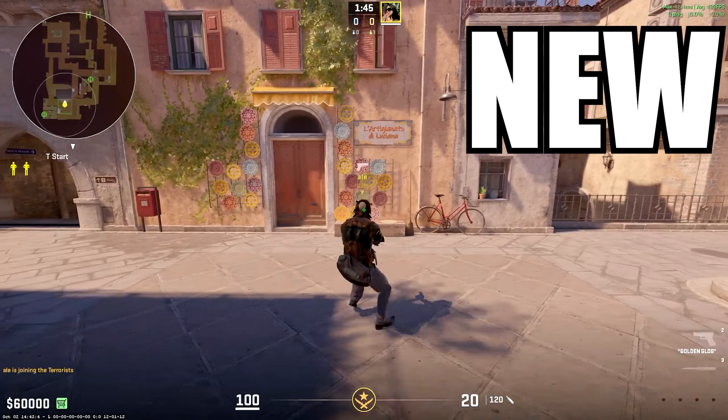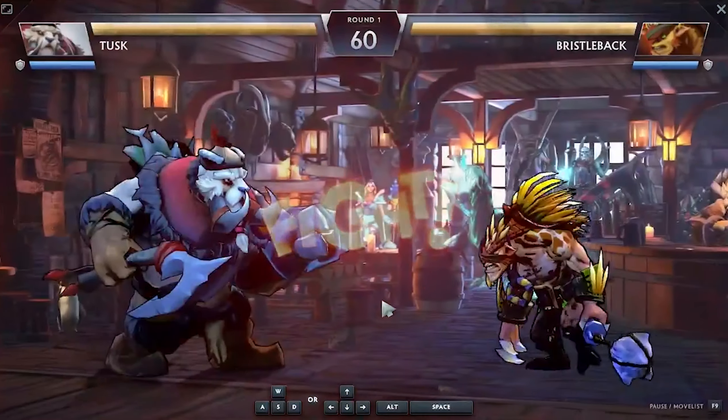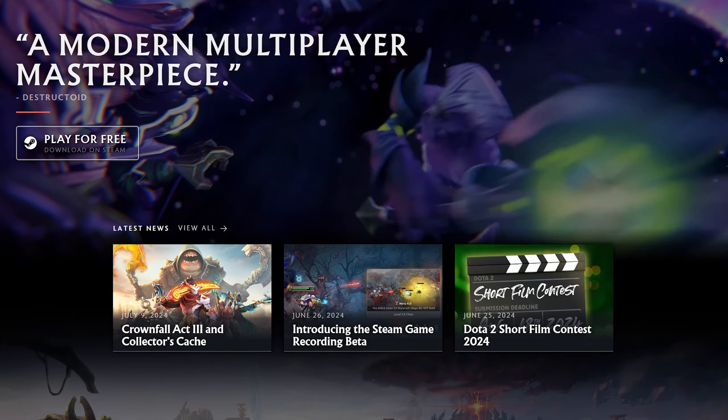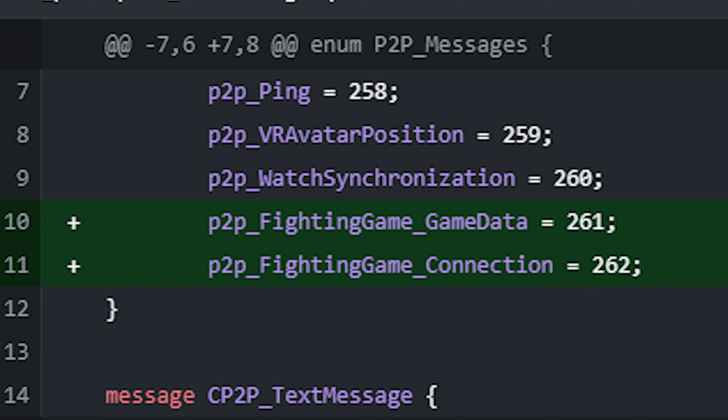From gameplay fixes and additions, and new mentions from the devs reworking Train, to CS devs possibly working on adding a Street Fighter game mode — similar to what Dota 2 saw a few months ago with Crown Fall 3. As it stands for Counter-Strike 2 right now, this is just scratching the surface.